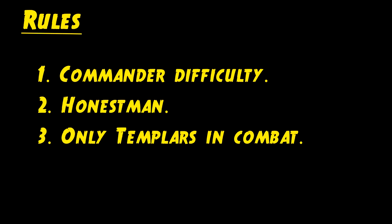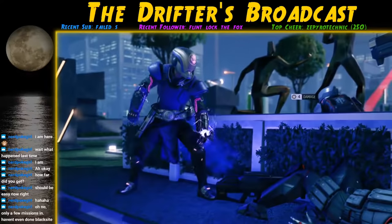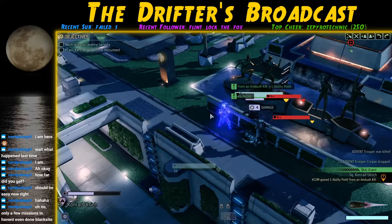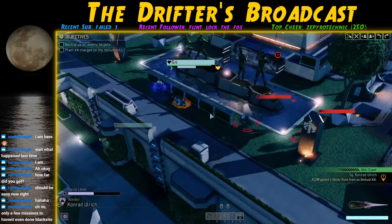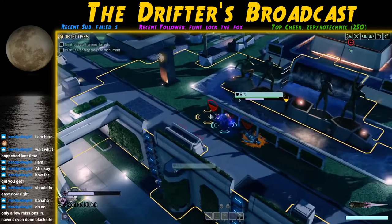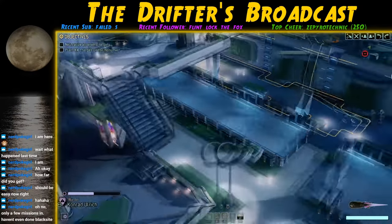Here are the rules for this run: one, we're playing on Commander difficulty; two, we're playing on Honest Man, which means we can only reload a previous save in the event of misclicks or glitches, not because the turn didn't go the way we wanted; and three, we can only use Templars in combat. This is actually my second attempt — the first time I broke my Honest Man rule a couple of times, so I started over.